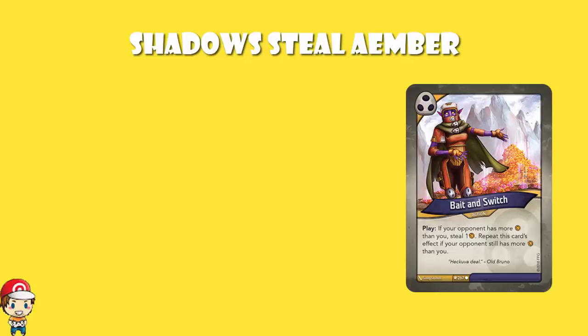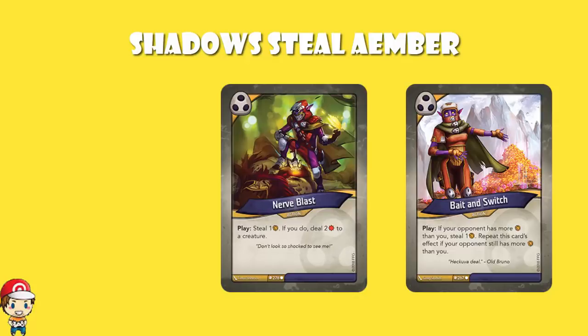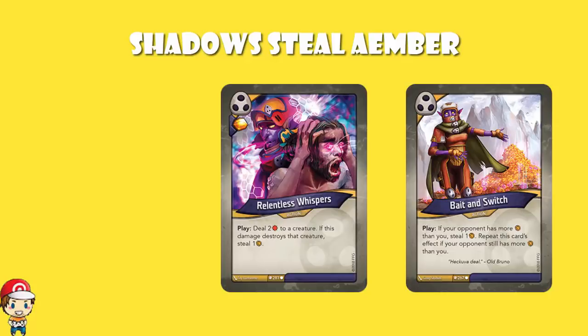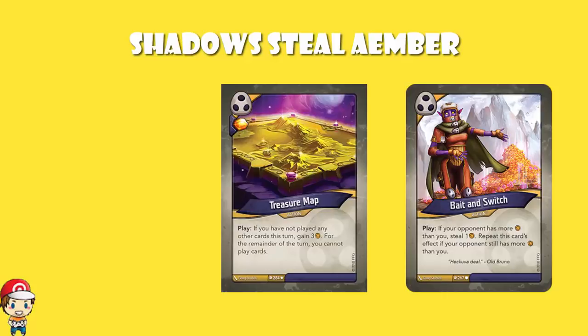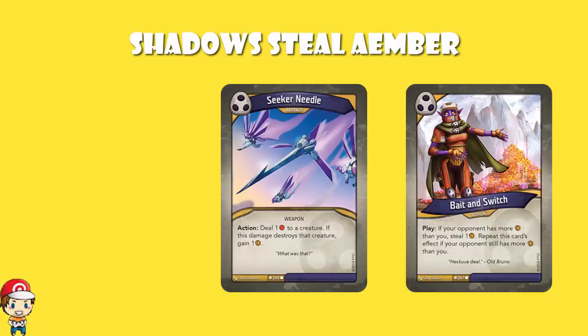That's ridiculous — you can stop and forge a key. But of course it gets better. We've got two copies of Ghostly Hand — double Ember bonus when you play it, and if your opponent has exactly one Ember, steal it. We've got Nerve Blast, which steals an Ember and if you do, you deal two damage to a creature. We've got Relentless Whispers that deals two damage to a creature, and if it destroys them, steal an Ember. We've got one of the very best turn-one cards in Treasure Map — gives you an Ember bonus, and if you've not played any other cards this turn, gain free Ember, but then you can't play any more cards. The very best turn-one card is actually Ember Imp, which is also in this deck. We've got Seeker Needle that deals one damage to a creature, and if you destroy it, you gain one Ember.